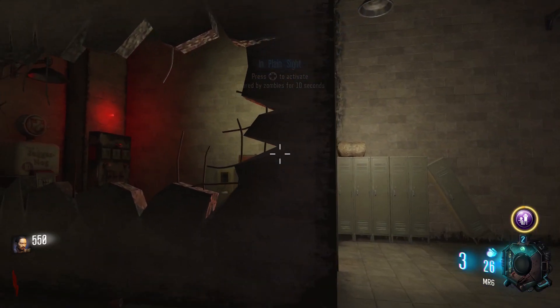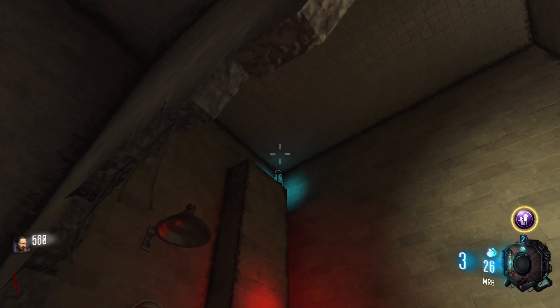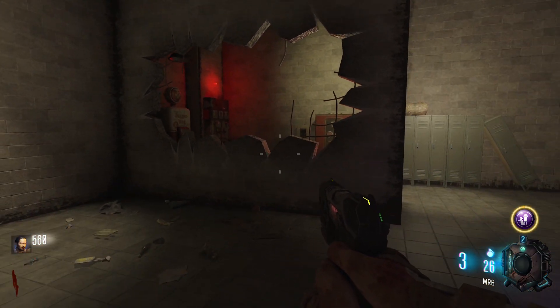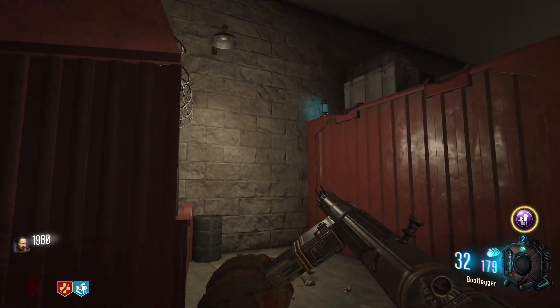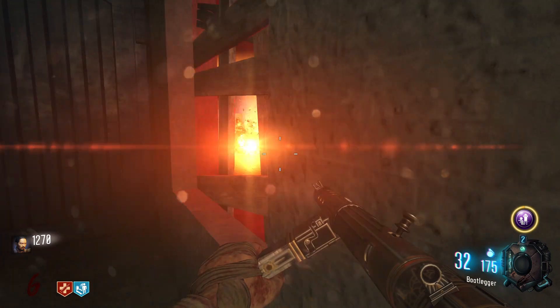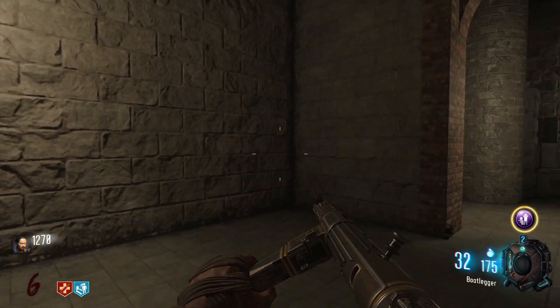In order to get the wonder fizz, you'll first need to find the three glowing blue lanterns around the map and throw grenades at them. One is in the room with power right above the switch, one is in the room with the shelves and shipping containers not far from Stamina, and one is in the room with Widow's Wine through the first window you see when you enter that room.